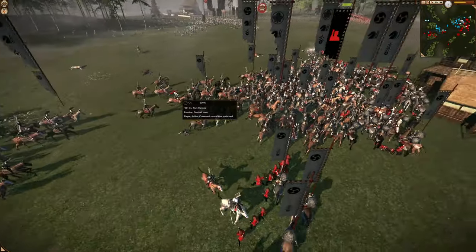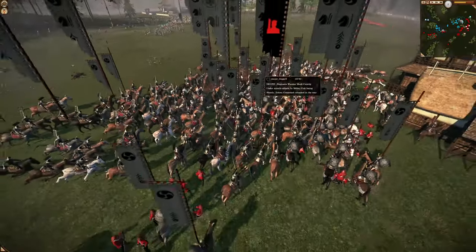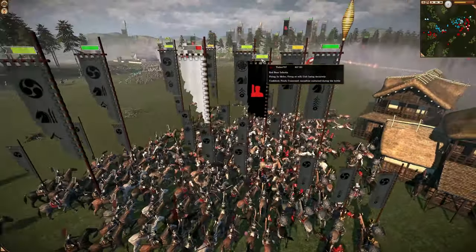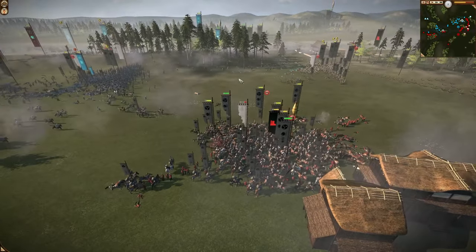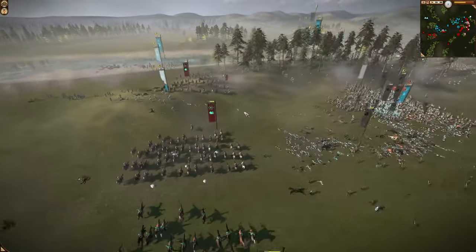Now we've got a bunch of cav charging, closing in and trying to surround — it's hard to tell what's going on — but they're trying to surround and help Trevor, surrounding the other black-on-black faction. Now we've got more cav coming in from the faction all the way on the other side.